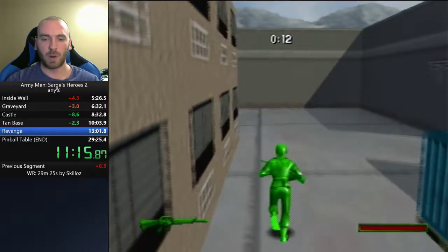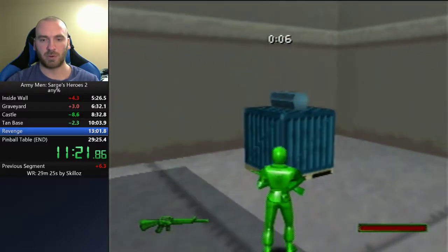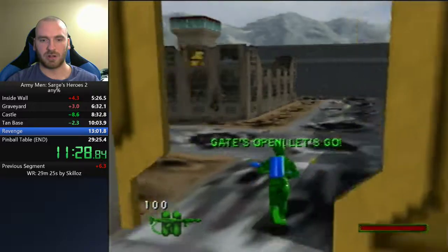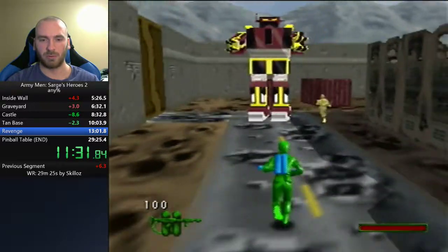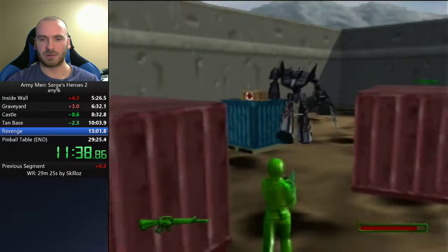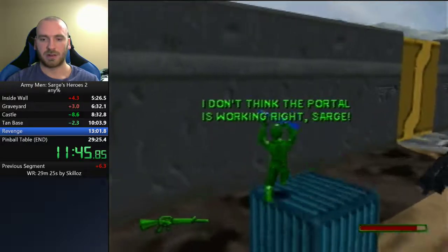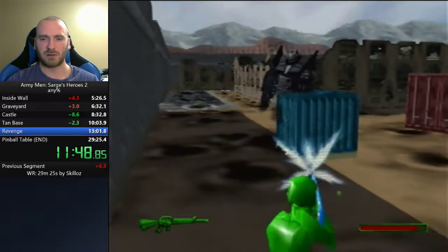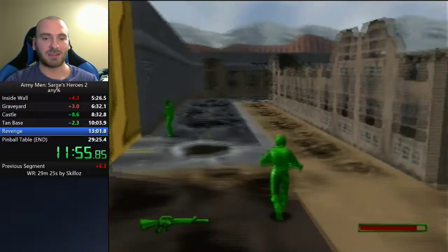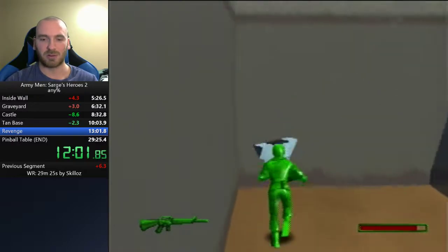We'll grab a weapon boost — the blue pickup — that speeds up the rate of fire. We'll wait for the timer so we can go through the door at the same time, then kill this big red-and-yellow robot — these are called super robots. The black ones are called shock troopers, and they're very glitchy — they'll run through walls and go through anything, which can ruin a run because sometimes you can't kill them anymore.